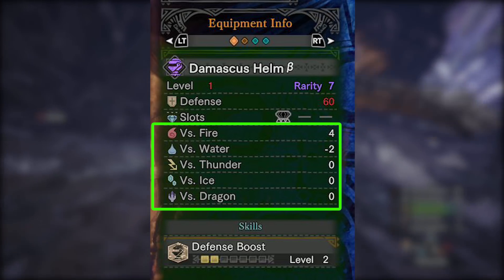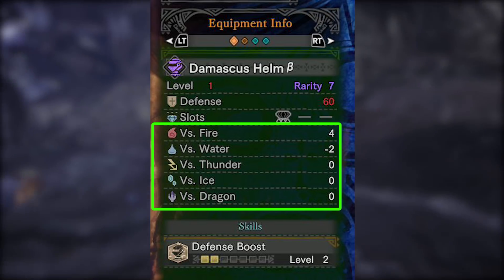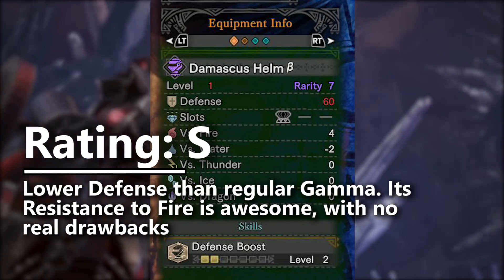The Damascus set also has a weakness to water damage, which is basically meaningless because there are no dangerous water monsters in the game. So for defense and elemental resistance, the Damascus set is going to get itself into the S tier.